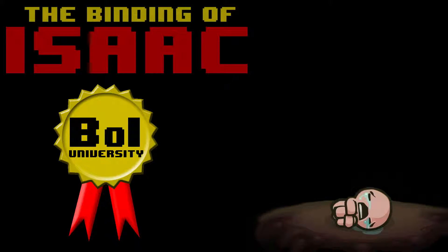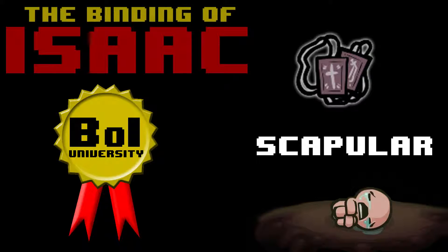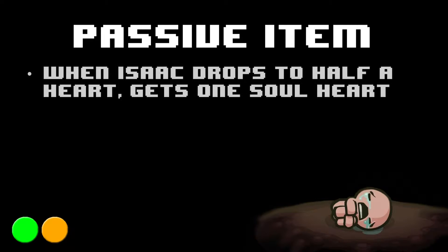Hey everyone, welcome to the Binding of Isaac University. This is an Omnigryphon Quick Guide for Scapular. Scapular is a passive item, and after having picked it up, whenever Isaac drops to half a heart and is damaged, you get one soul heart.